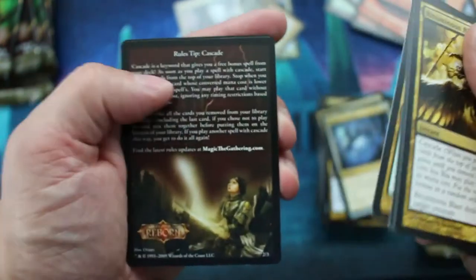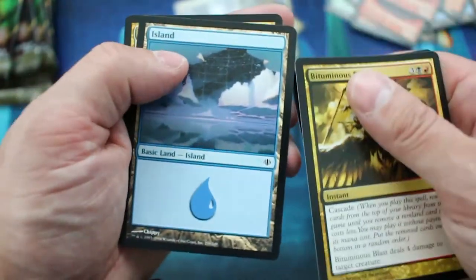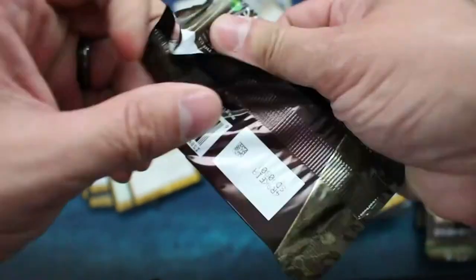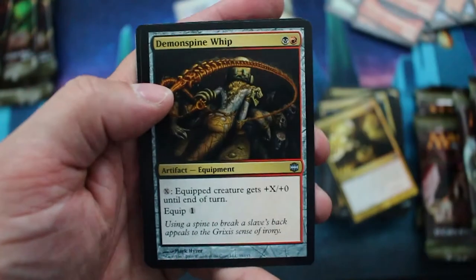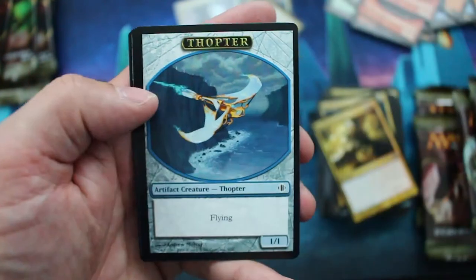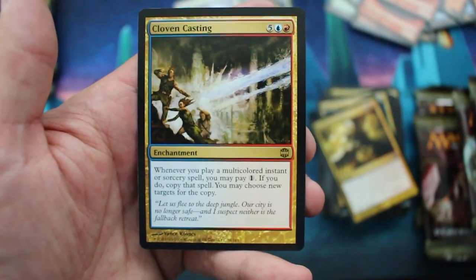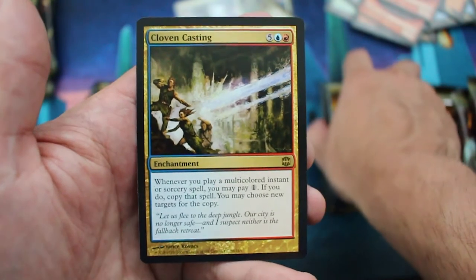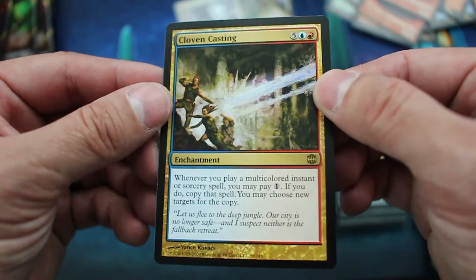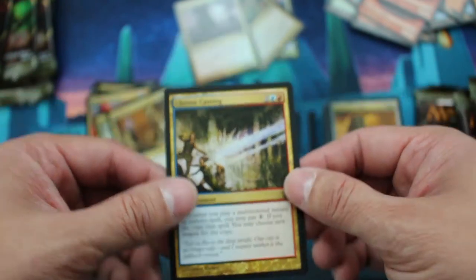Sigil Captain — playset, got a playset of these for anybody who wants them. And Necromancer's Covenant is the rare. Behemoth Sledge. Demon Spine Whip. Reborn Hope. Thopter Token. And Cloven Casting — whenever you play a multicolored instant or sorcery spell, you may pay one. If you do, copy that spell; you may choose new targets for that copy.